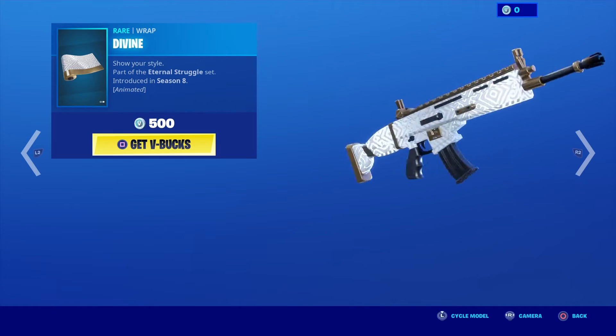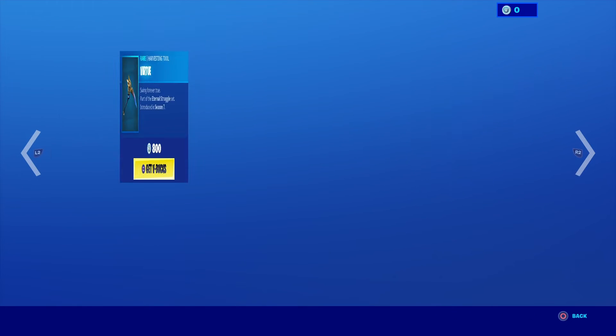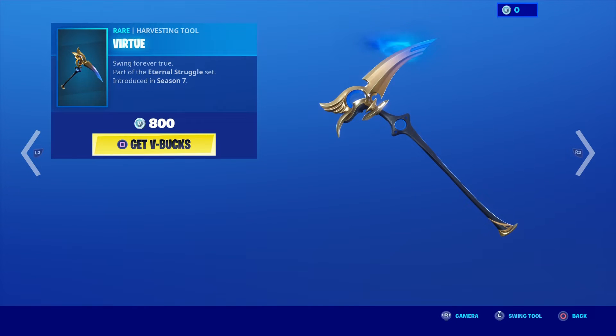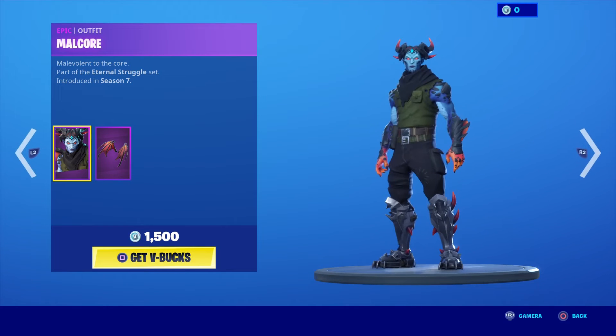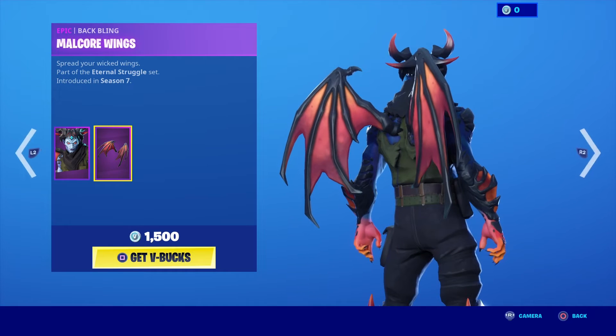The Divine weapon wrap is part of the Eternal Struggle set introduced in Season 8. The Virtue harvesting tool, Swing Forever True, was introduced in Season 7. Malkor — malevolent to the core — is also part of the Eternal Struggle set, introduced in Season 7, with the Malkor Wings as the back bling.